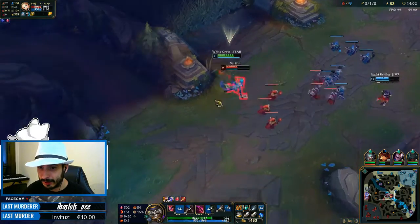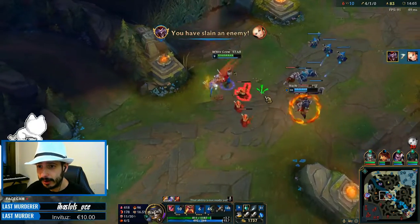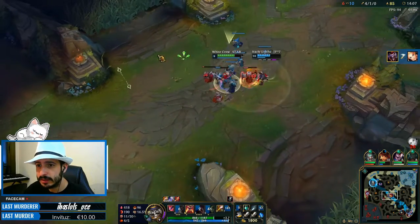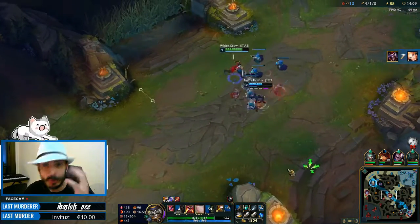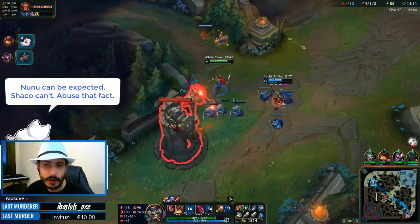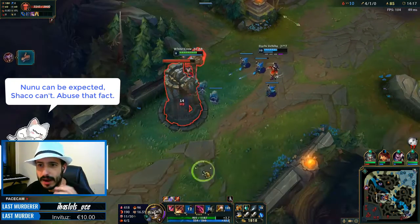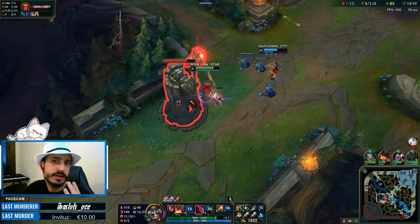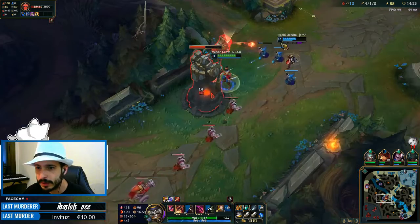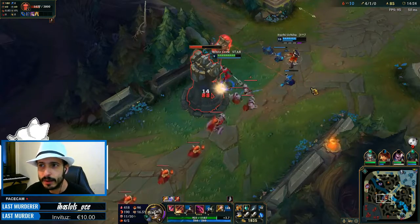Oh my little Lux — hi! You died! That's something that Nunu will never be able to do, which is surprising your enemy like that. Since Nunu doesn't have any way of leaping or jumping or surprising your enemies, as long as you more or less track him and know where he is, you can gank and you can outplay him.